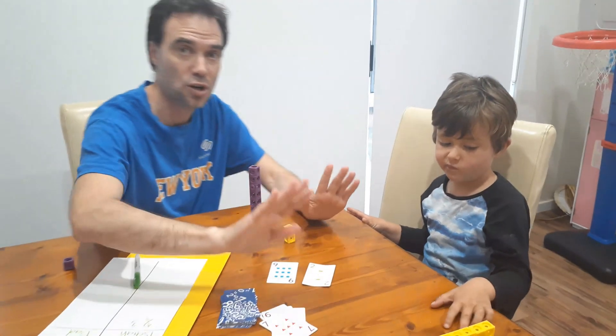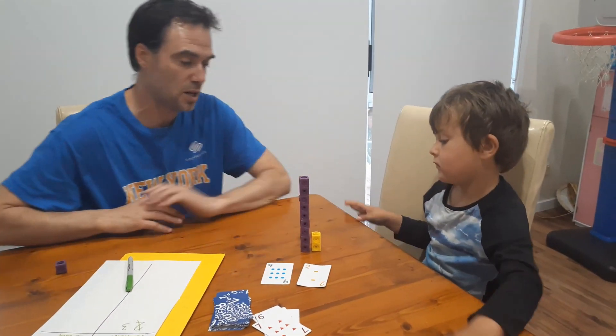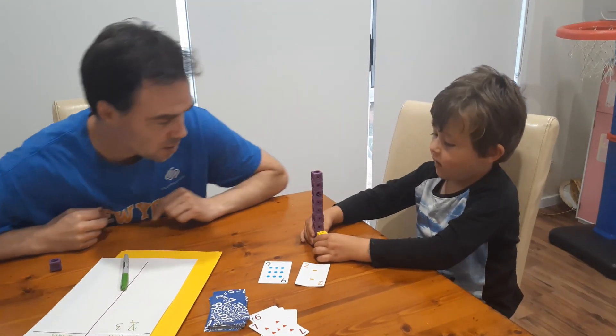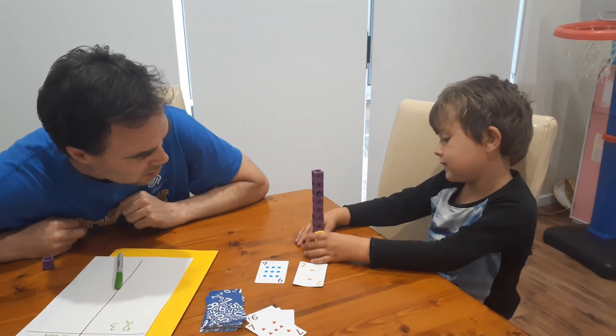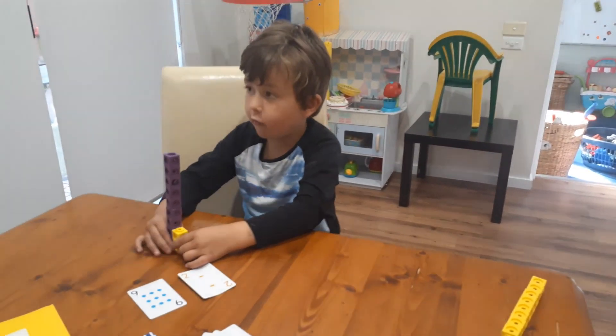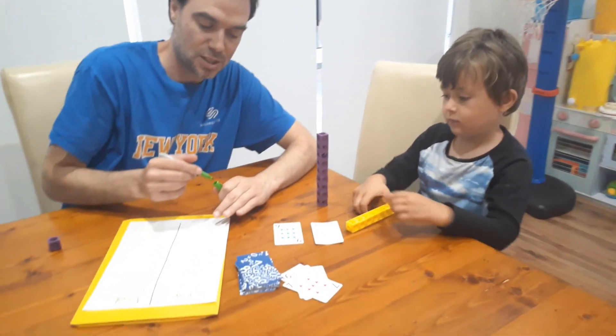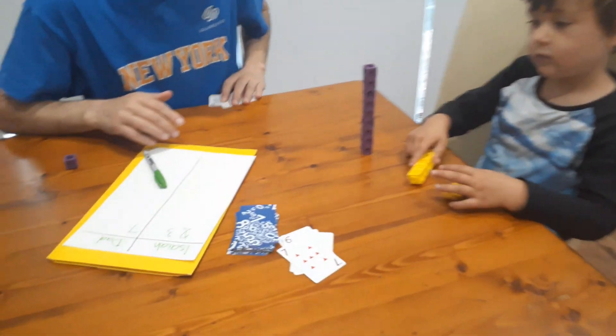Isaiah, what's the difference between nine and two? Seven. Seven — that's right! So Isaiah, I get seven points. The score is seven to three.